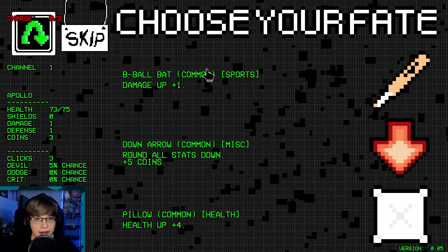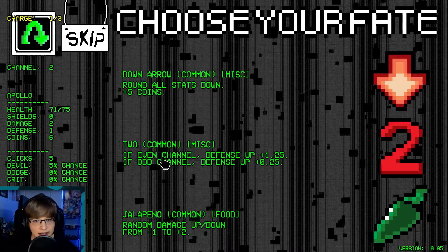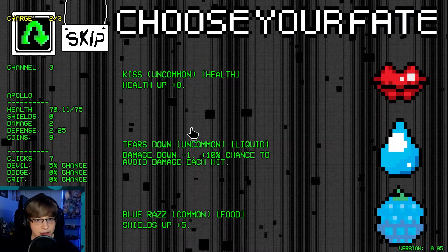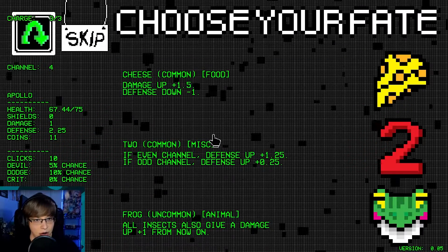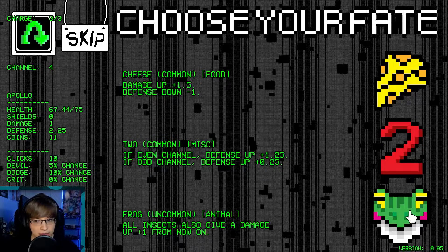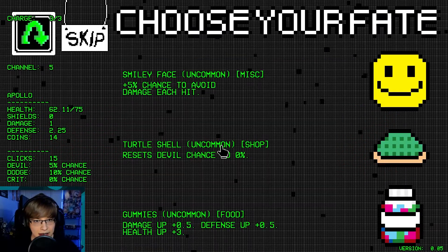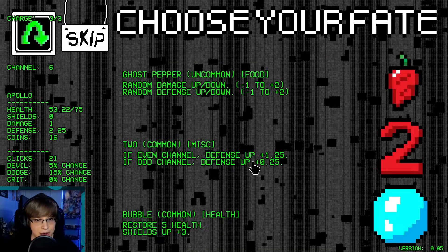Reroll early on here — just damage. Damage seems nice early on. It is an even channel — defense going at 1.25, pretty decent. Actually, tears down — yeah, 10% dodge chance, that early on. Our damage is so low though. All insects give a damage up plus one from now on — okay, maybe we do that. I don't know, we're going to have a hard time. Smiley face — want the dodge chance.